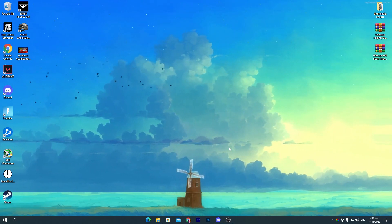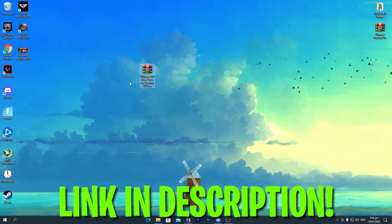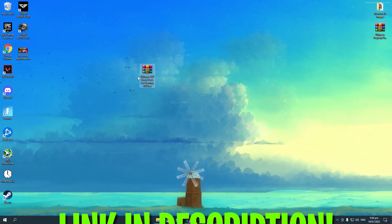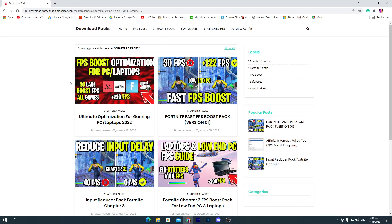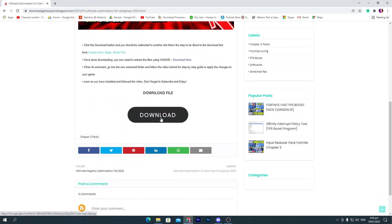First of all you need to download the ultimate FPS boost pack for gaming 2022 — link is in the description. Go to the description, click the download link, and it will take you to my website. Go into the Chapter 3 pack section, find 'Ultimate Optimizations for Gaming PC/Laptop 2022', click on that post, scroll down, and click the download button.